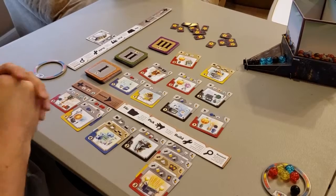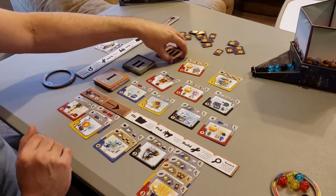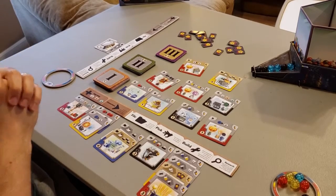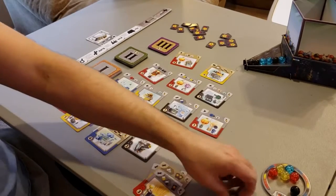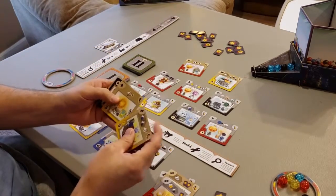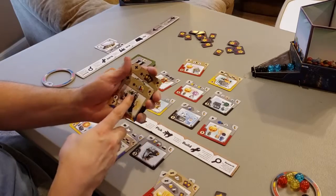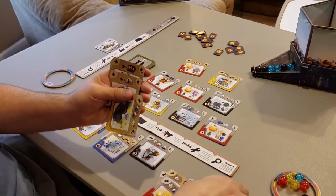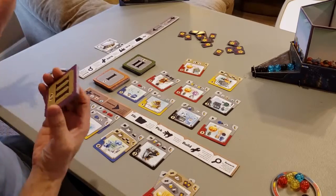The end of the game is triggered once somebody has built their 16th gizmo or four level three gizmos. Then everybody gets a turn until the player to the right of the first player takes their final turn. At that point, you total up the victory points in the upper right corner of all your gizmos, add any bonus victory point tokens, and account for any special end-game scoring cards — for example, one card gives a victory point for every marble left in your ring, and another effectively doubles your victory point tokens. Whoever has the most points wins.